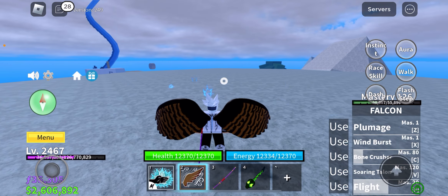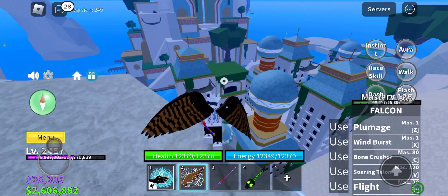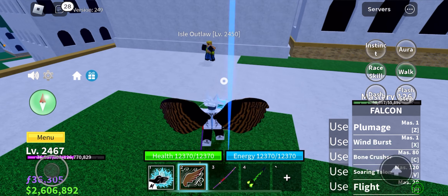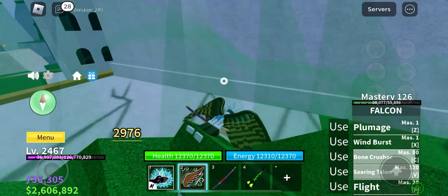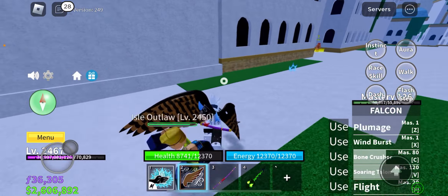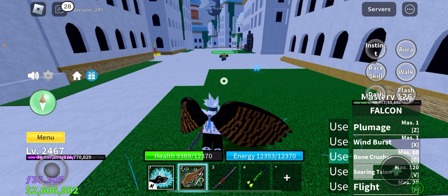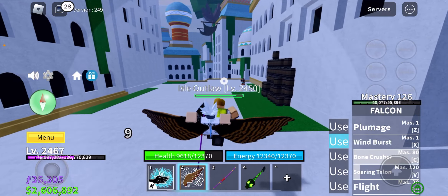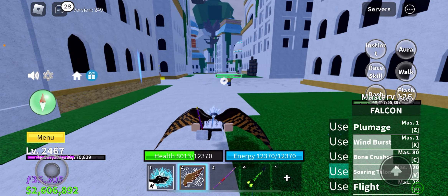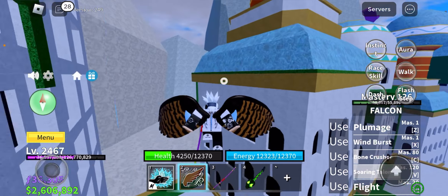This fruit is trash, bro — don't ever try it. Let's check out the Soaring Talent skill on this NPC. Let's use a combo — use our abilities... I missed. It depends on how you do combos. Let's use the second skill and then the ultimate.